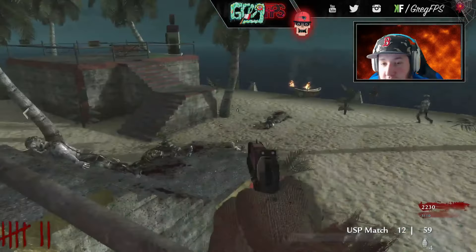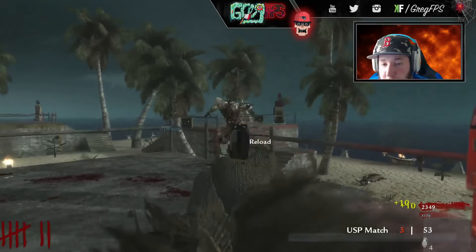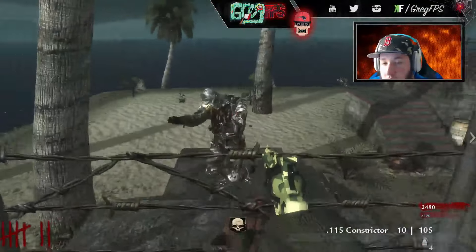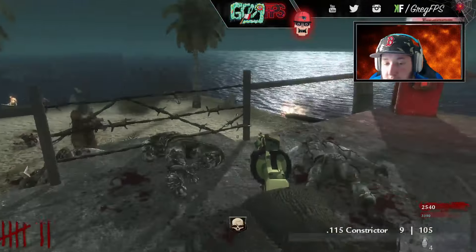115 Constrictor — inside the Python. There's good, there's good. God they spawn in quick — the round doesn't even start and they spawn in. Alright, I noticed Monkey bombs.